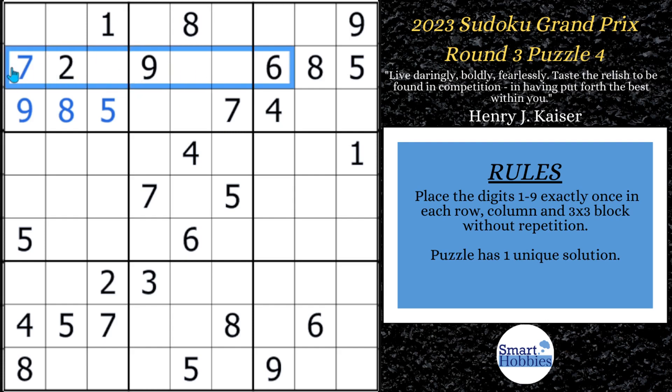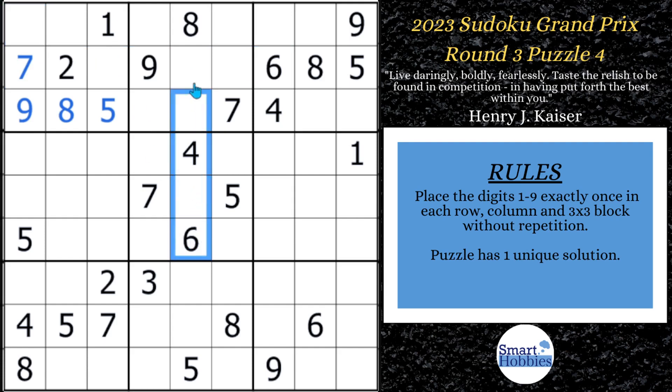Another thing to keep in mind: you see how this six cuts across row two. The sixes are now a pointing pair limited up here in block one. I remember seeing all this. This six comes across, and then the only place left for a six in block two is right there. And then with these two fives, you can do a lot of damage here — you can get a lot done pretty quickly.